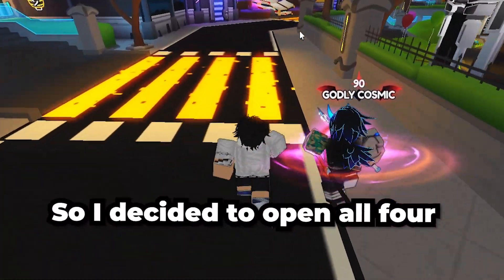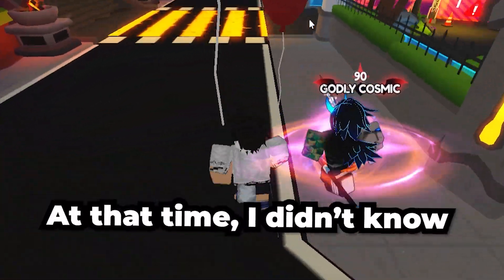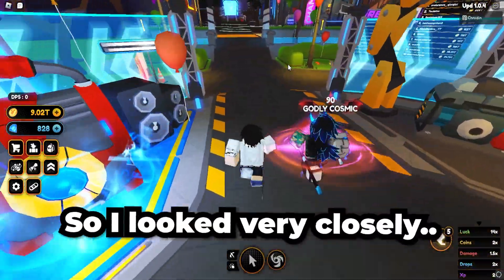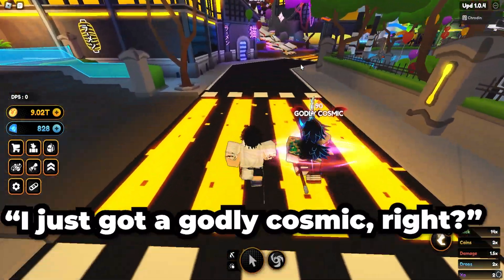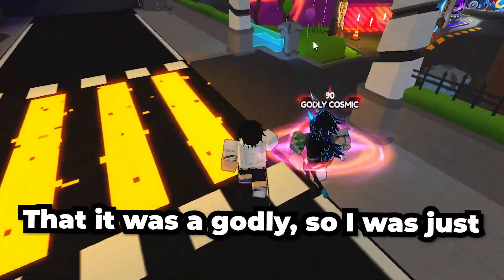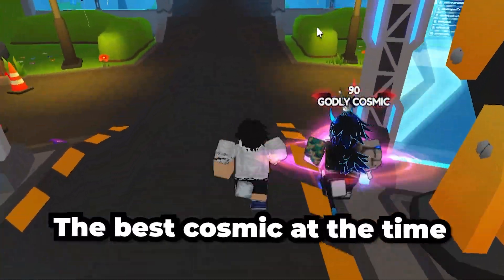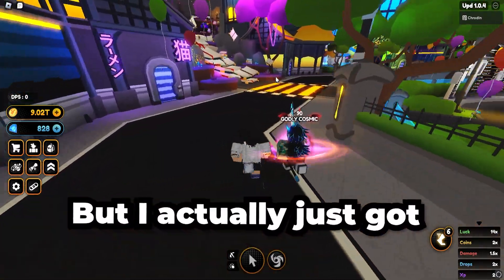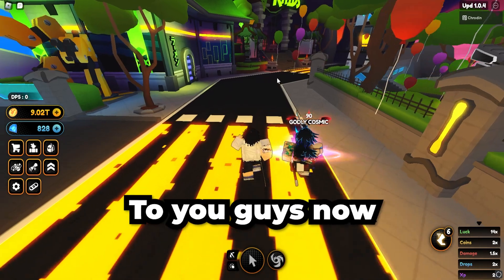So I decided to open all four off camera, and to my surprise one of them had a weird-looking animation. At the time I didn't know what the godly animation looked like, but I knew something was off, so I looked at it very closely thinking, is this godly? There's no way I just got a godly cosmic. Fast forward near the end of the animation, I kind of knew it was godly, so I was hoping — please let it be Red Skye, the best one at the time — and to my shock it actually was. I've had this unit for about a week but just got around to fully maxing it out, so I'm bringing that video to you guys now.